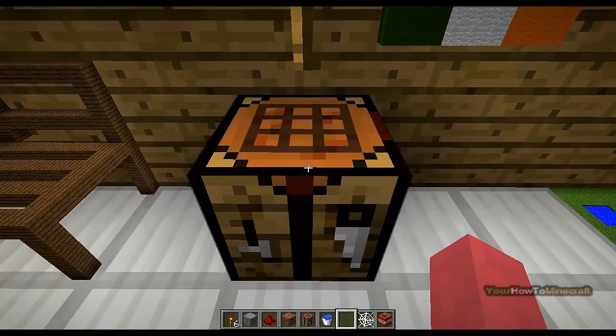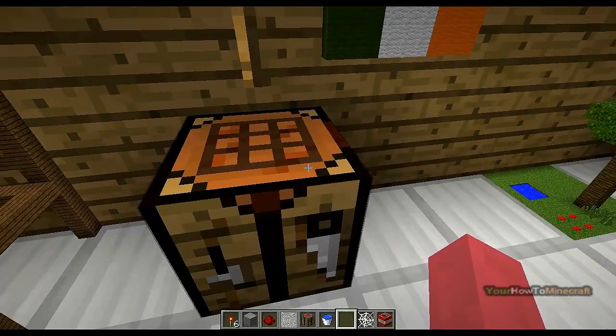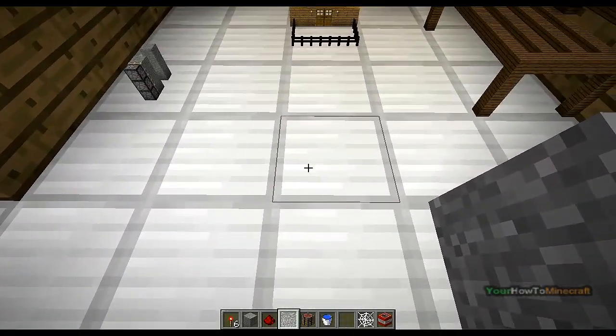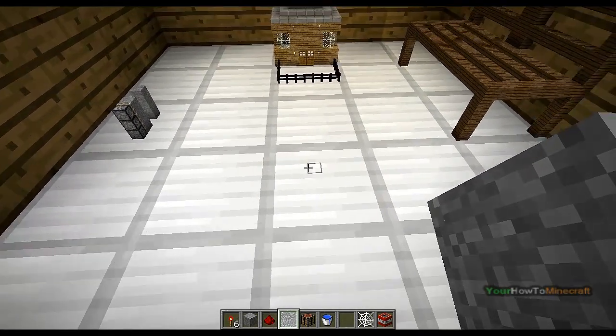What you need to do is go to your crafting table, place dirt on it and as you can see it creates this little block. Place that down and once you have selected it, just decide what block you want to make into a small block. Right click and as you can see there's a load of little small blocks.